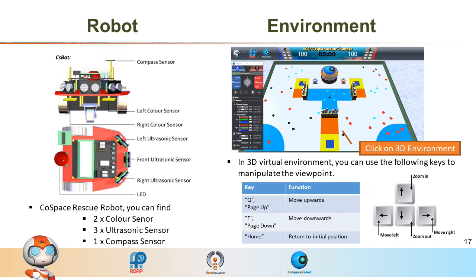Programming a robot consists of three elements: sensing, planning, and action. The CoSpace Rescue virtual robot contains the following sensors: two color sensors to sense the floor RGB color, three ultrasonic sensors to sense obstacles on its front, left, and right, and one compass sensor to sense the robot's orientation. For actuators, it contains two wheels and one LED for status indication.